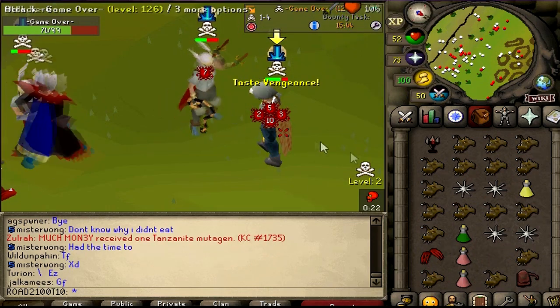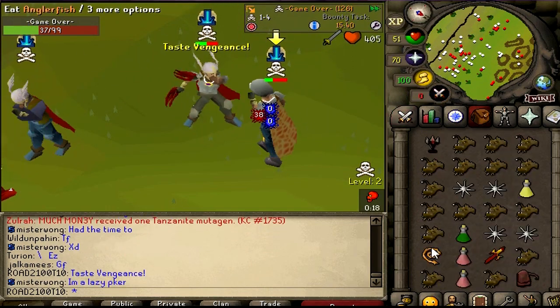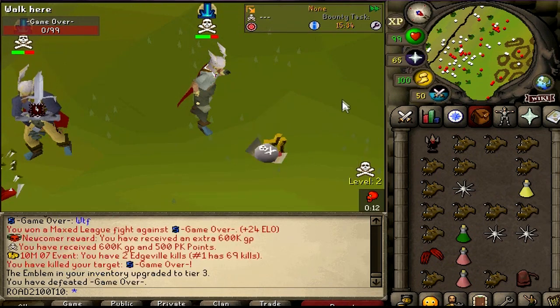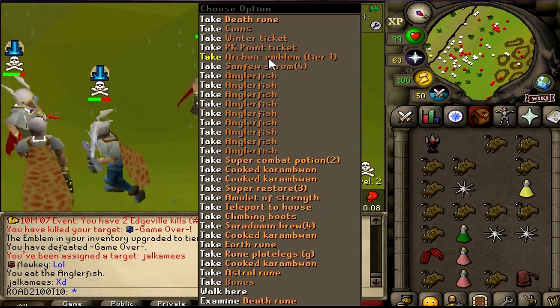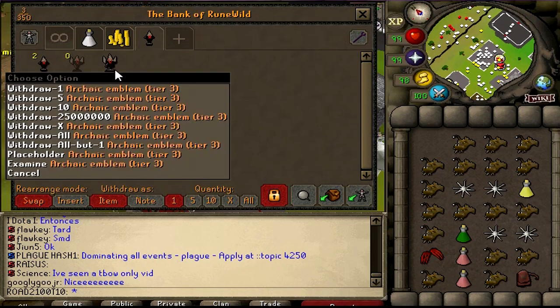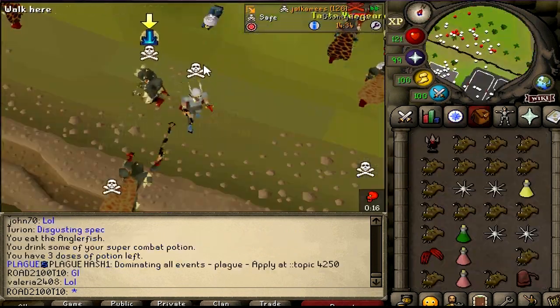Come on... what an XP drop — we actually killed him! Oh my goodness, that was insane. Tier 3, let's go baby! And another tier 1 PK'd — how beautiful is that? 3.5 million. Tier 3 slot unlocked. Let's risk it — I'm going for tier 4!